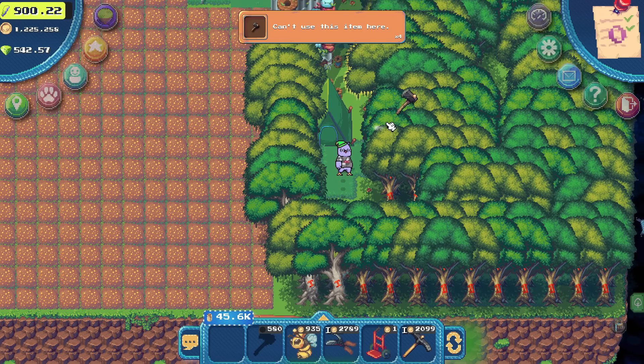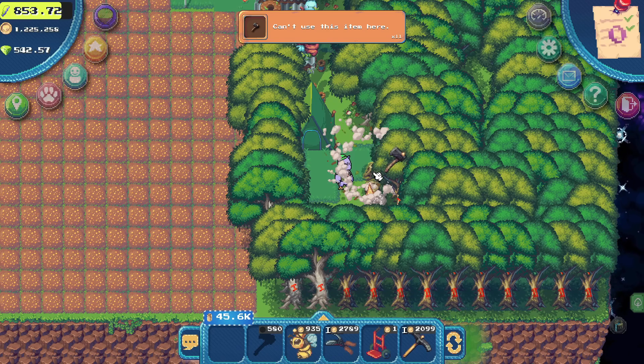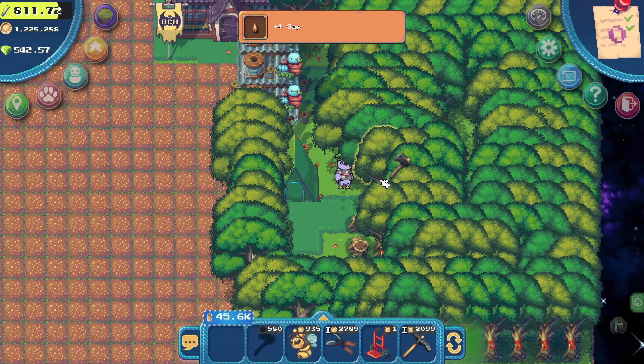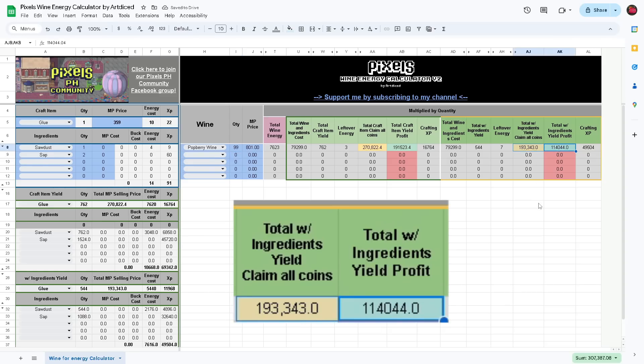Now let's make another example. Let's try and craft glue. The scenario is: I've collected a lot of glue and wood from chopping trees, and now I want to craft it into wood, then sell it in the market to gain a bit of profit. But I don't have enough energy to craft glue, so wine will be a good option right now. Let's check out the calculations for glue. Well, we're actually going to profit from this, as long as we have a lot of glue and sawdust. So what if we consume around 99 wines? Let's just change the wine quantity and enter. We're actually going to produce this much glue, and the profit is decent enough.